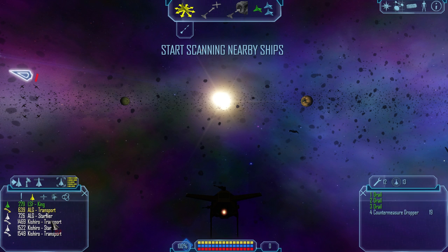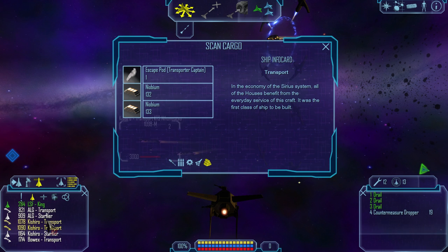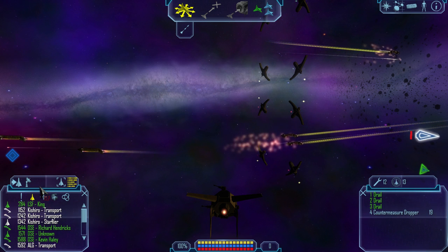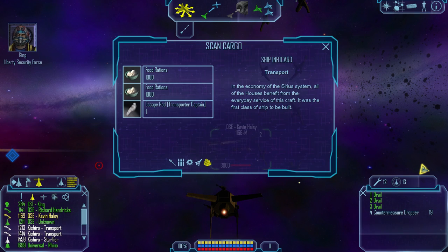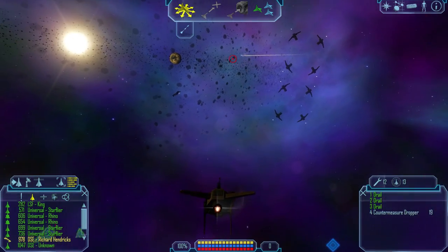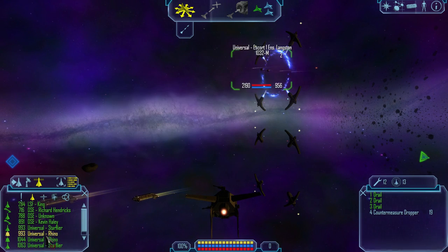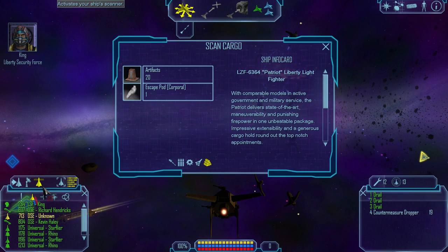So this is how we basically just scan a bunch of people coming in. Scan cargo — we can see if people have Nubonium, whatever the fuck that is. Scan. Cargo. Holy shit. Oh look, it's Kevin. Got it. I'm going in. Follow me.